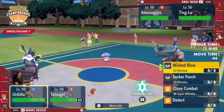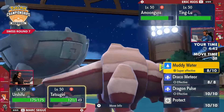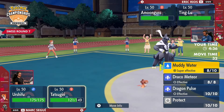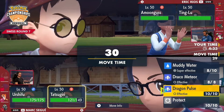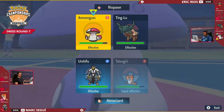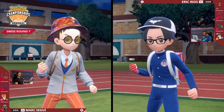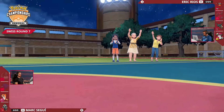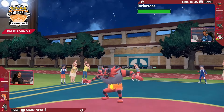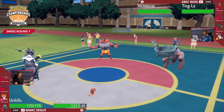We are seeing the single-strike Urshifu come onto the field — a Pokemon that Mark can really utilize to get some big damage off. The only problem is Amoongus has got Rage Powder, able to detract those moves, and also the Terastalization on Ting Lu — it can go for the Poison Terastalization, taking away the weakness to Fighting-type attacks. Ting Lu not even breaking a sweat, getting that health recovery thanks to Pollen Puff. It's Urshifu and Tatsugiri on the field. Urshifu is a great Pokemon to have in the back right now — able to threaten super effective damage onto Ting Lu, and as a late-game sweeper could prove crucial for Mark.